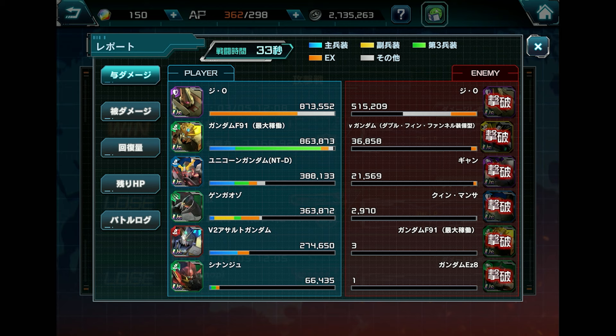F91 was definitely another major contributor to the victory. That's going to be pretty much it for the Sinanju quick showcase. Obviously it's not the most perfect showcase — if we had Full Frontal we would definitely be doing much better. Without him, a lot of the pressure was relying on what the other units could do, which is unfortunate. But that's going to be it for me — I'll catch you guys in the next one.